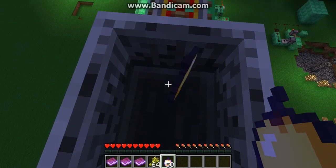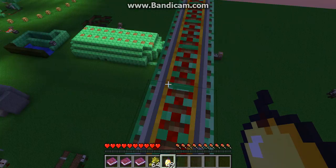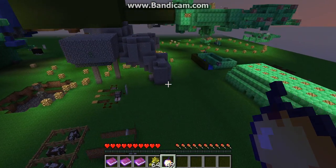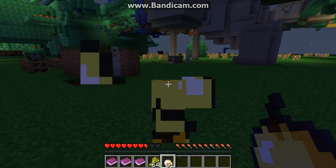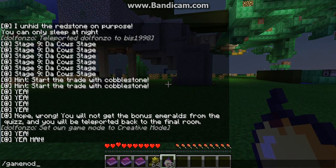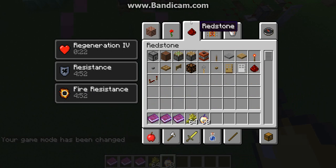Did you tour the map yet? Yeah. Is it good? No. Why are you dropping stuff on the path? For you. Oh god, I just almost died. Alright, you ready to blow this thing up? Yeah — is there like a switch we can press? No, we gotta do it manually like we always do. Grab your TNT and then grab your milk.